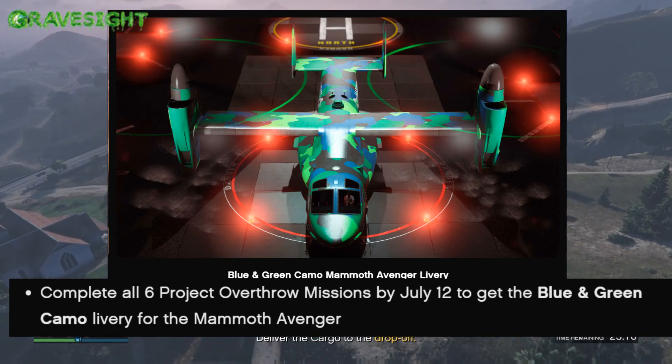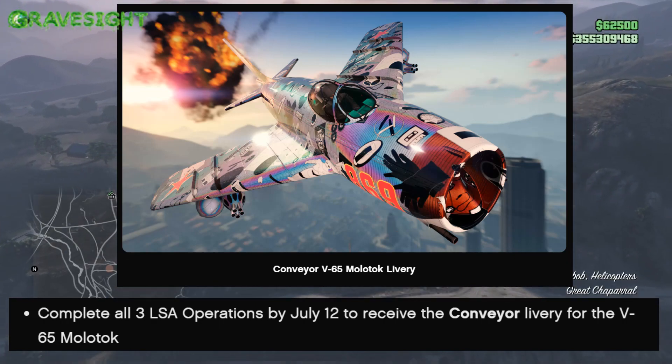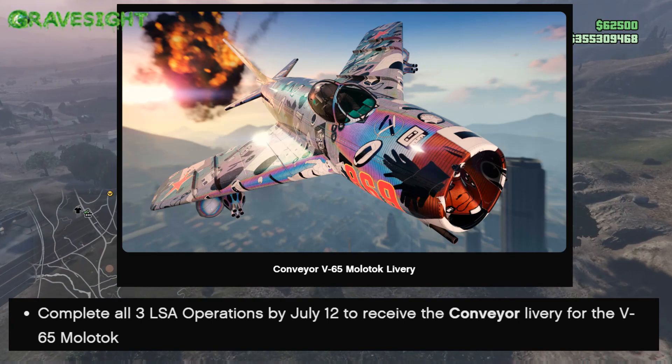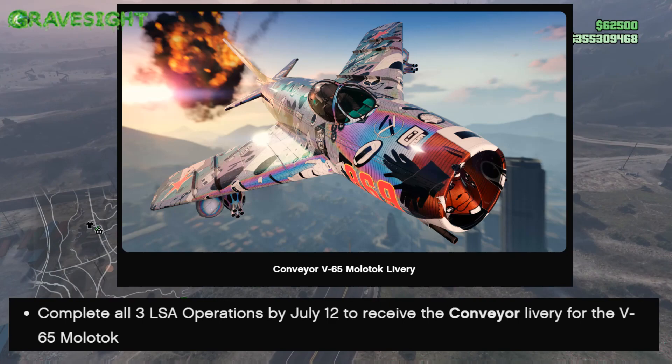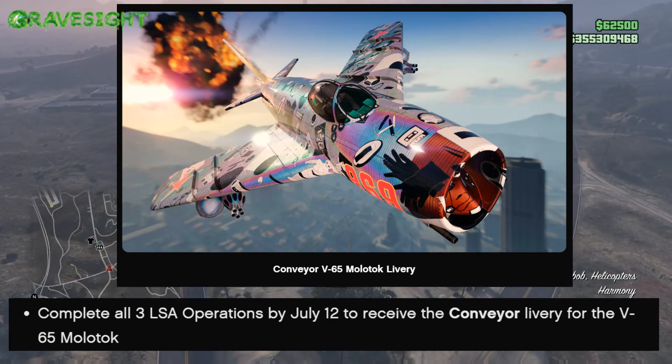Same with a lot of things in GTA, but that's just my personal opinion — the game's old. Now right here we got the Molotov livery, which is a livery that you can get by completing all three of the LSA operations, which is also on the Terminal, and you will end up unlocking this.